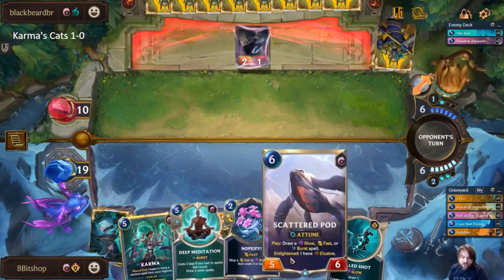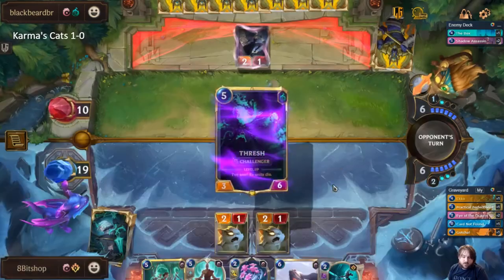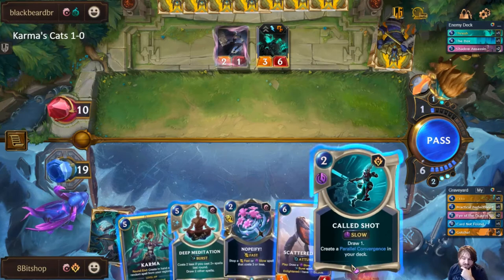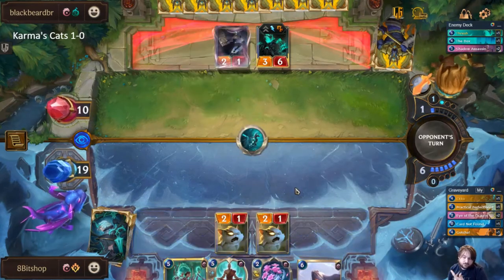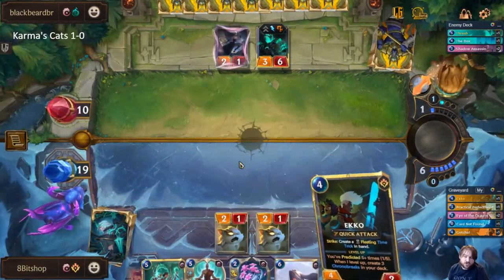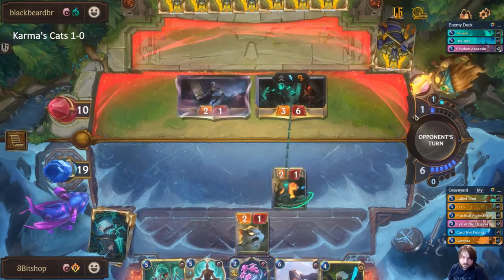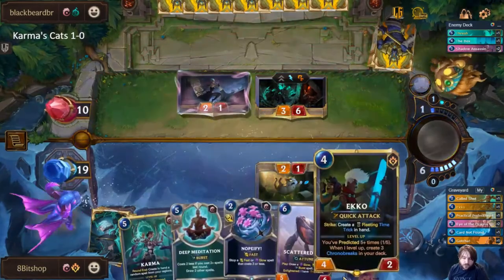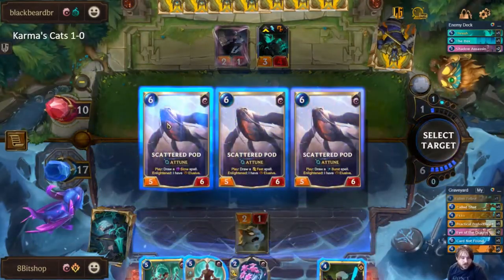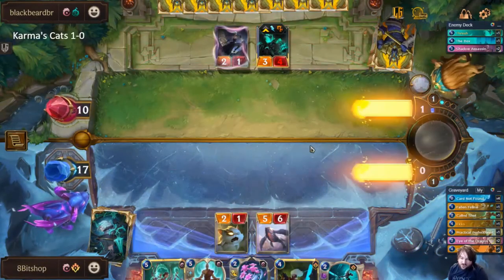We're going to play the Called Shot first and draw for a slow spell — we'll have a 50/50 chance between drawing another Called Shot or a Parallel Convergence, which is a big deal. I dislike that they just played a Thrash but I can't protect these cats without committing a Deep Meditation and spells anyway, so there's no point. We did fail our 50/50 unfortunately, but we have extra Scatter Pods. A Hexite Crystal is an amazing hit.